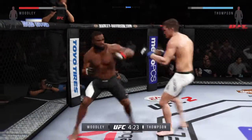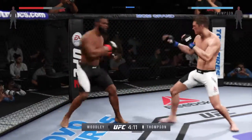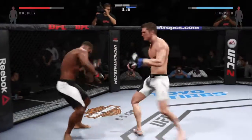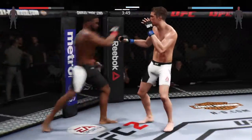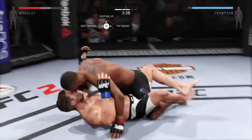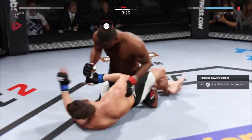Timing his strikes nicely. Good slip of that punch. He feints with the kick. Here we see the number of significant strikes landing — Tyron Woodley has done an outstanding job. What an exchange. He got the takedown. That's a big elbow — huge elbow. He is landing some nasty elbows.